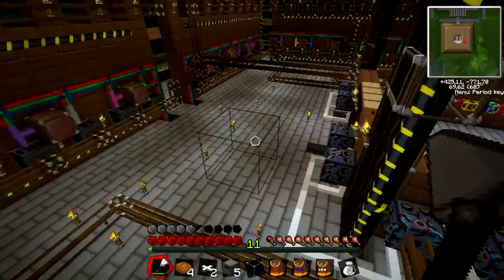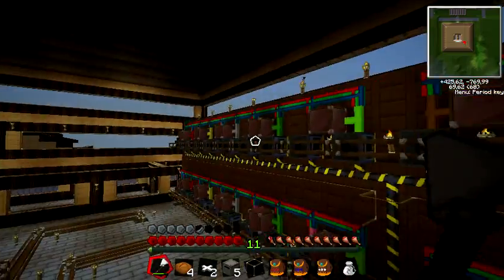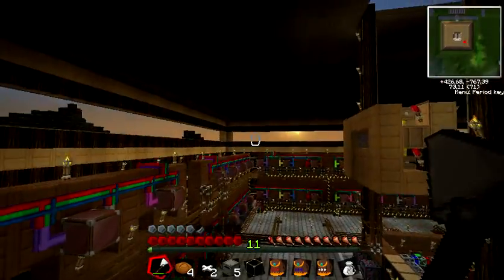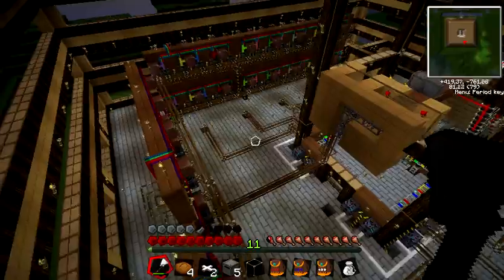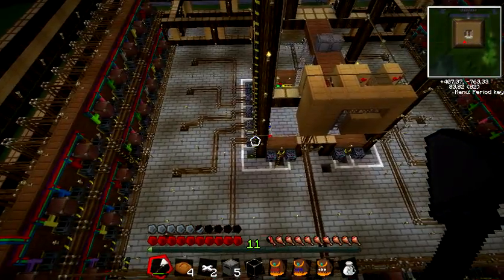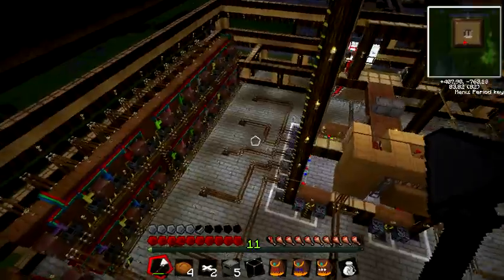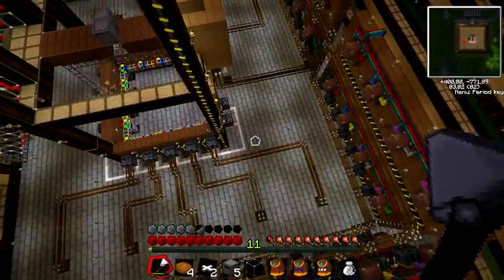All the wiring goes down into the central server room beneath the big server. From there I control the whole room and tell the system what to retrieve — wooden stairs, carbon plates, or whatever else. In the next part I'll show you the server room with the six servers that control all those chests.